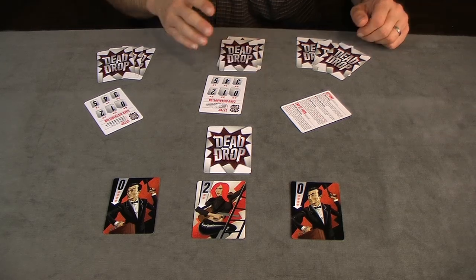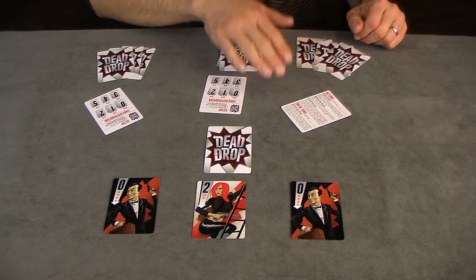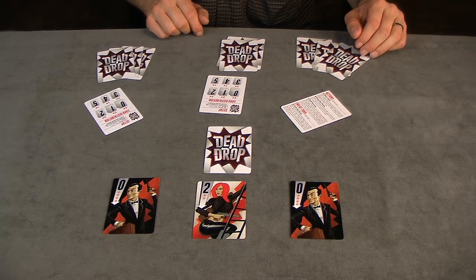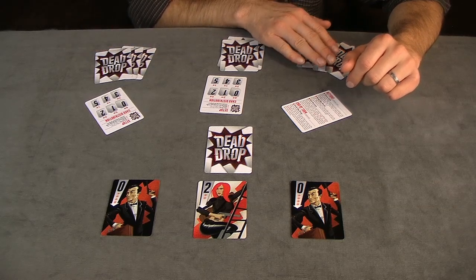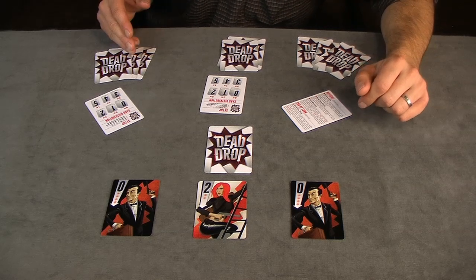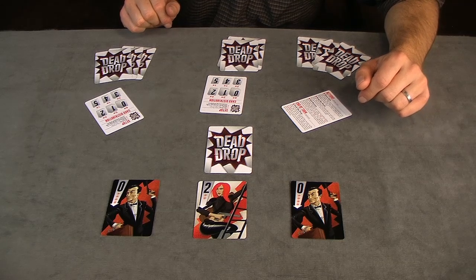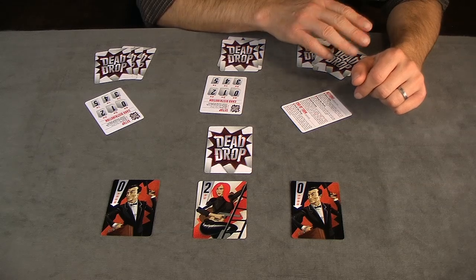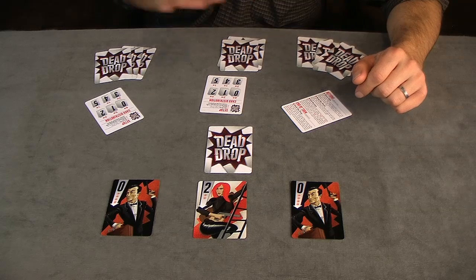The second available action is to swap with the stash. A player can choose one card from their hand to trade for one of the available face-up cards on the table, again being careful not to reveal too much information. The last available option is to sell secrets. A player chooses two cards from their own hand to show to another player. That player answers yes or no as to whether one of their own cards equals the sum of those two cards. If the answer is yes, the card equaling the sum is given to the first player, and the first player will choose one of the two cards shown to give to the other player.